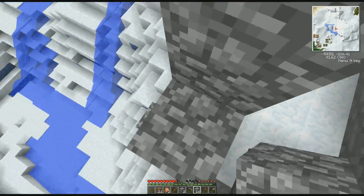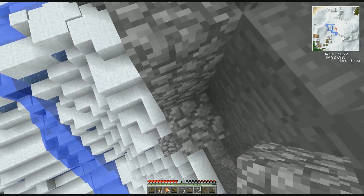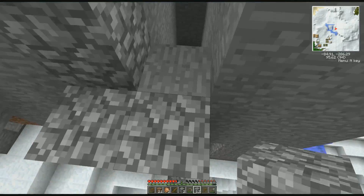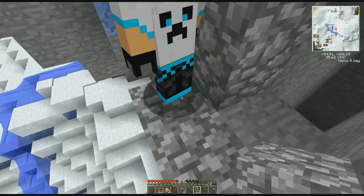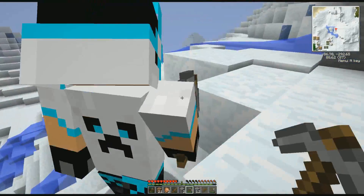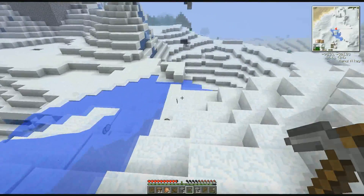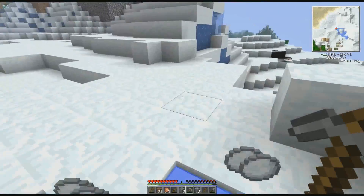Am I stuck? There we go. I'm such a noob. Jump! Why can't the girls jump? Are you getting it all? I got it. We got to be careful. All right, let's go back to the house. You know what we do need to do? We need to make storage chests. Yeah, we need to do that ASAP. Let's go back to the house.